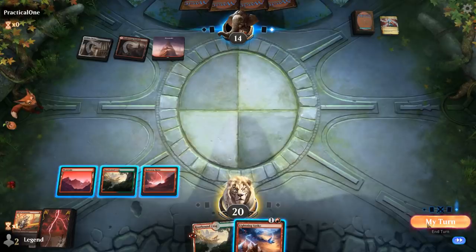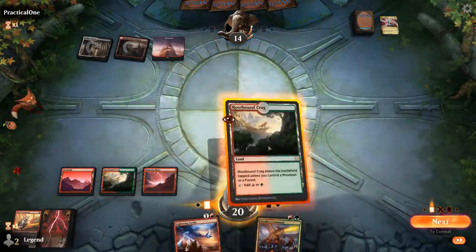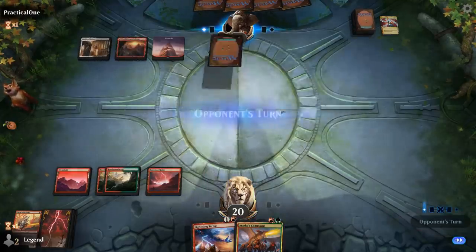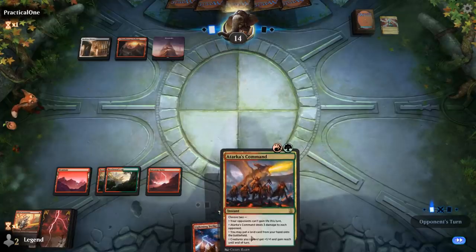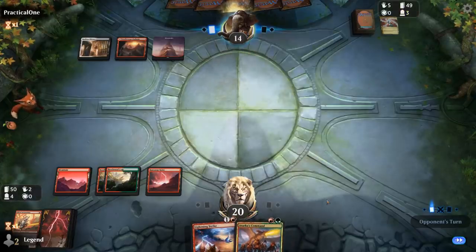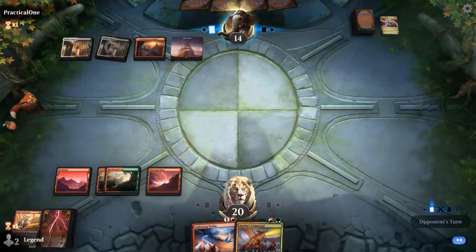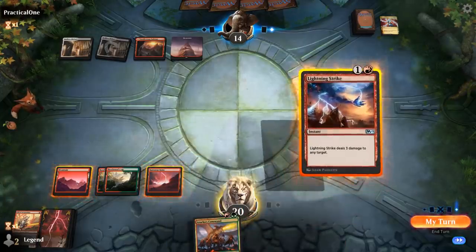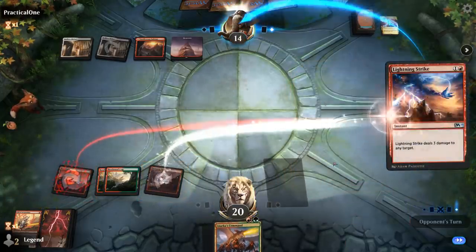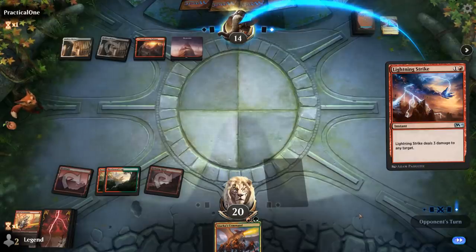Opponent casts Lightning Helix — that's unfortunate. I keep the Lightning Strike in hand; there's a risk we draw an expensive card we can't deploy in time if another discard spell comes. We might need to point it at a creature. Atarka's Command would have been a perfect response to Lightning Helix to prevent the life gain. We've got 6 points of burn in hand, potentially 2 more on the battlefield.